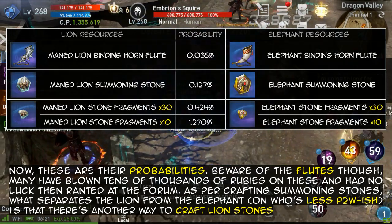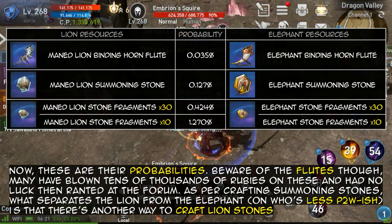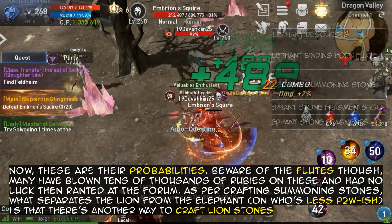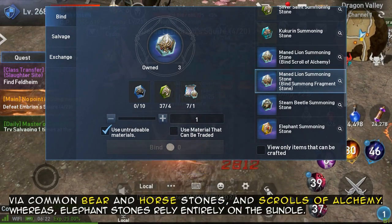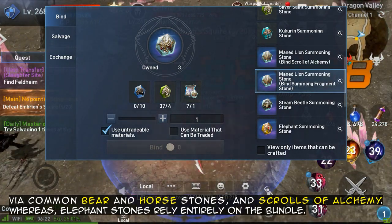Then ranted at the forum. As per crafting summoning stones, what separates the lion from the elephant on who's less pay-to-win-ish is that there's another way to craft lion stones — via common bear and horse stones and scrolls of alchemy. Whereas elephant stones rely entirely on the bundle.